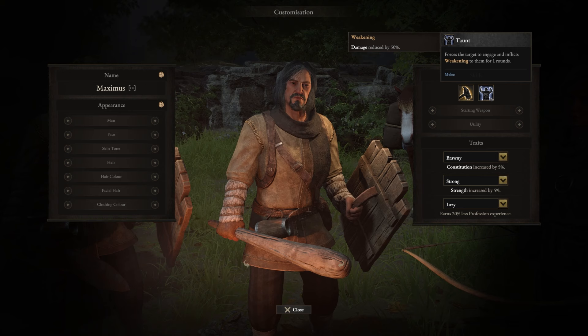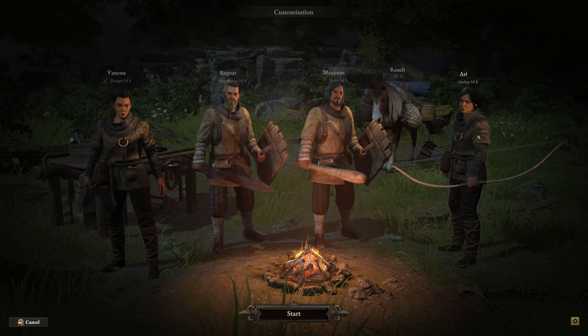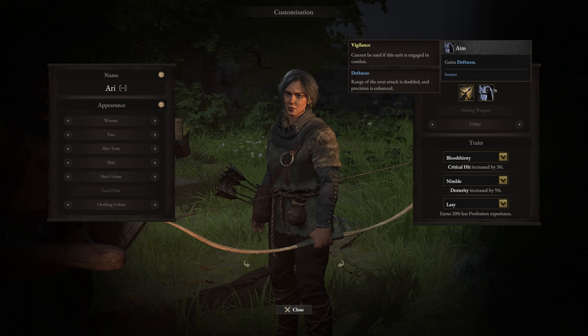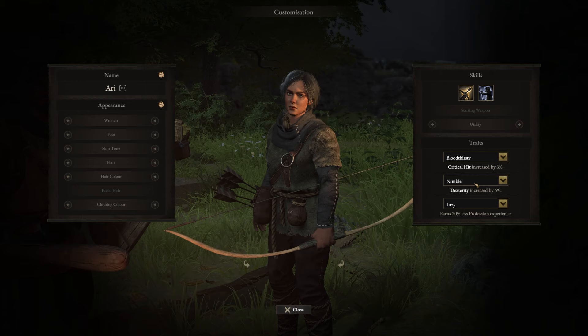For traits on Maximus you also want brawny and strong — scale up that base damage, get more HP and carry weight. On our archer Ari, focus on the aim skill because this allows you to take out targets from afar with much more accuracy. You have less movement speed early game so this is awesome to finish off squishy targets. Again, first aid is useless as long as you have less than 15 willpower — purchase it later. Also focus on bloodthirsty and nimble to scale up damage and increase crit chance on all archer and ranger type characters.